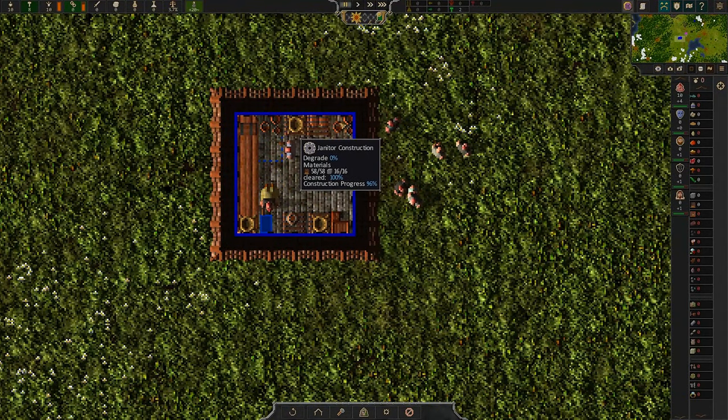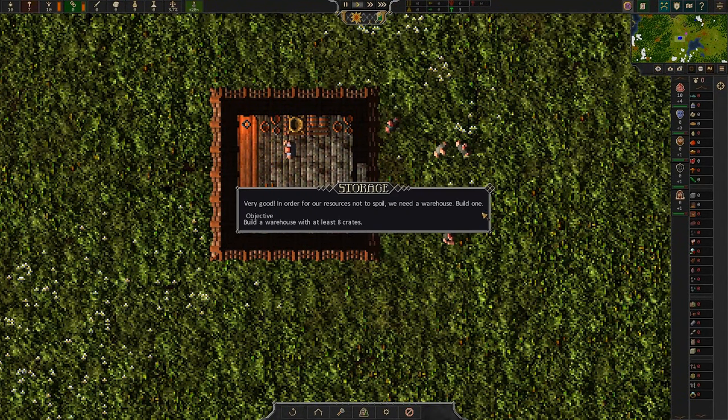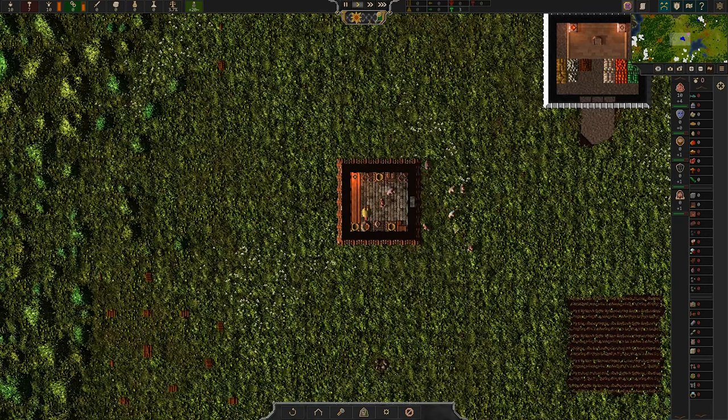So this janitor — what's your deal? I can't look at it yet. In order for our resources not to spoil, we need to build a warehouse. Build a warehouse with at least eight crates.